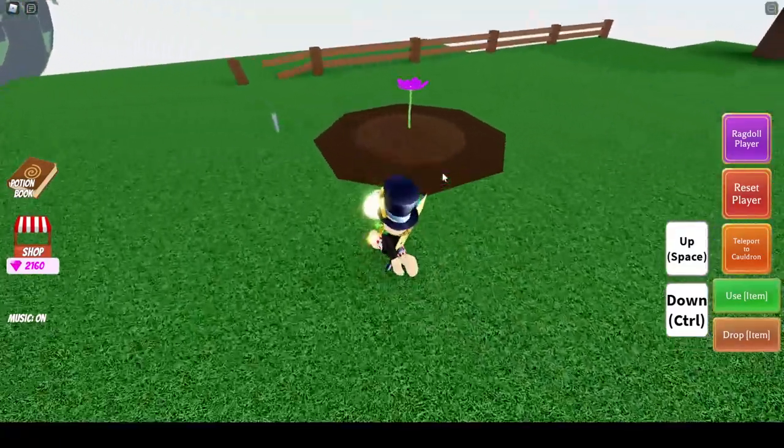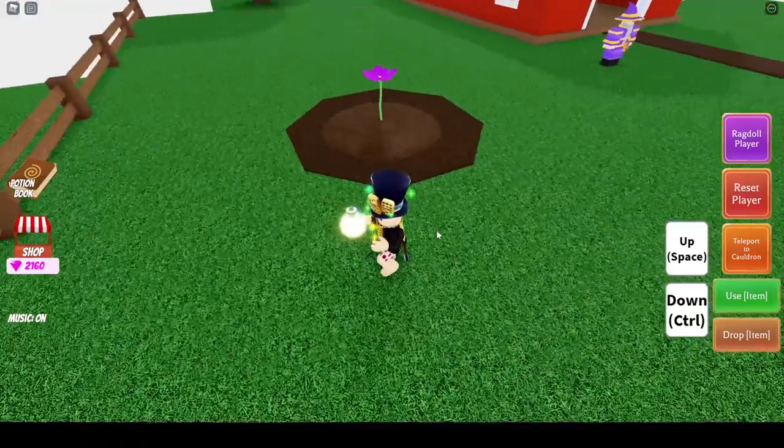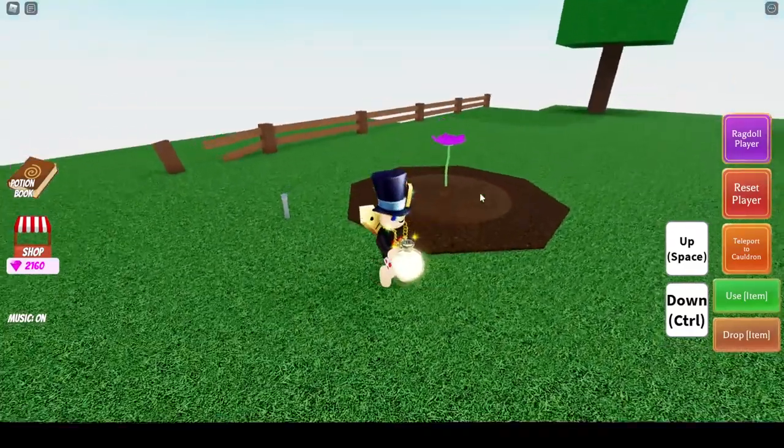When you first talk to him, he's going to tell you he needs help planting. Basically he'll give you a seed, you come over here, stick it in the ground, then turn on the sprinkler which is right here, and then watch the flower grow.